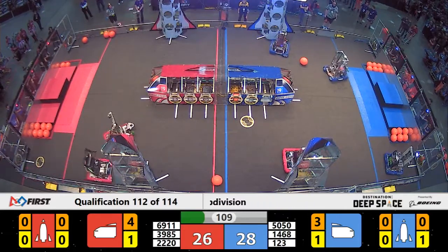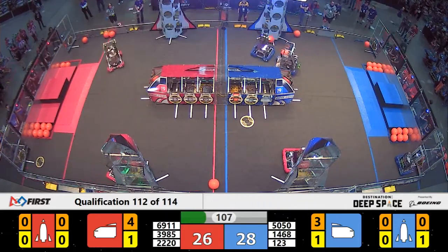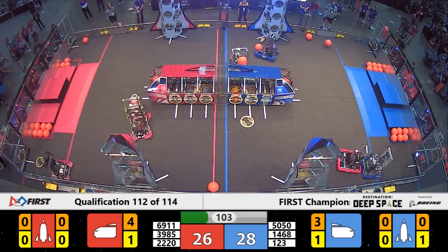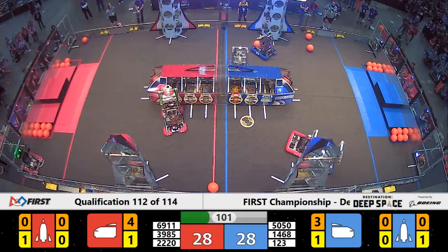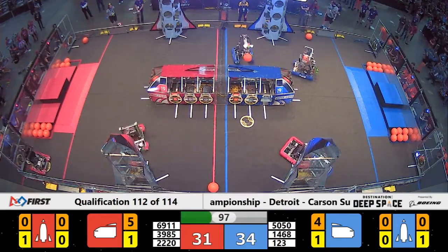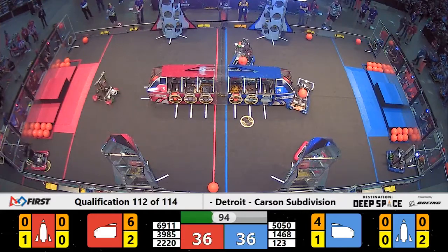Blue leads 28-26. Blue Twilight, 22-20, is in the corner of that Red Alliance rocket ship, placing a hatch for two. While their partner, 39-85, puts up another three — like it's easy.